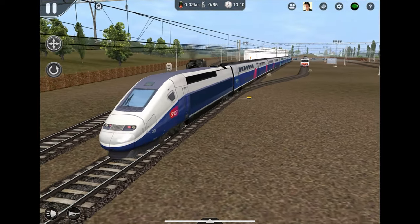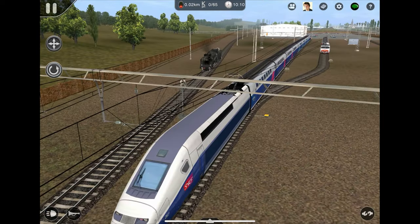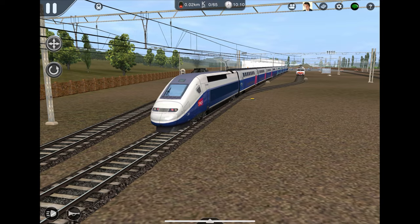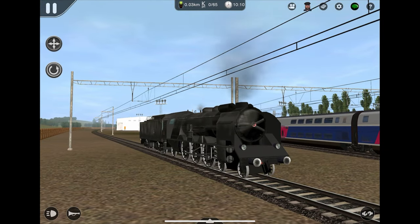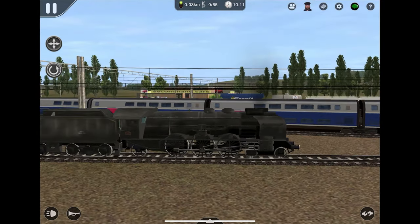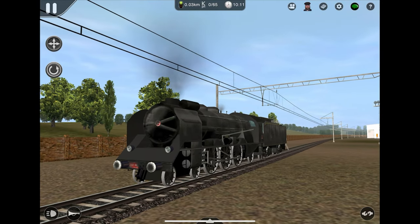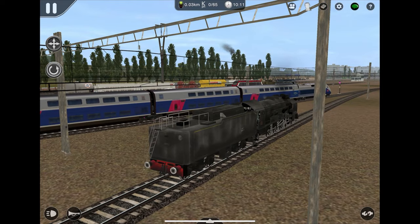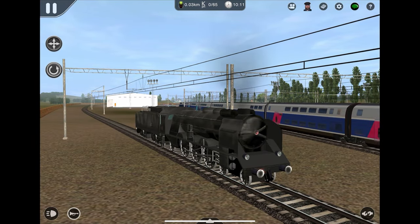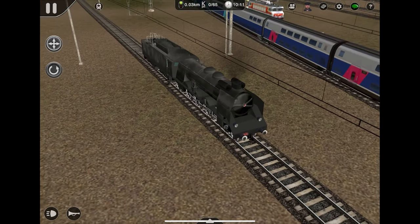One thing I should mention about the TGV Duplex: you don't have to get this specific item to get this train — you can also get it in the Electric Commuter route, which gives you a bunch of other stuff too. We'll look at the Electric Commuter route at some point. And finally, we have a steam engine — the SNCF locomotive 231 in black. We get a steam engine in this add-on! I think this was actually the lucky thumbnail train for the flying trains video I did back in the day. The whistle sounds awfully American to me, and the bell and horn seem nicked from an American loco.